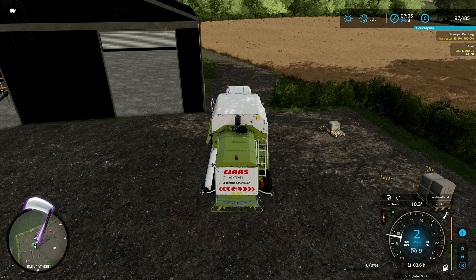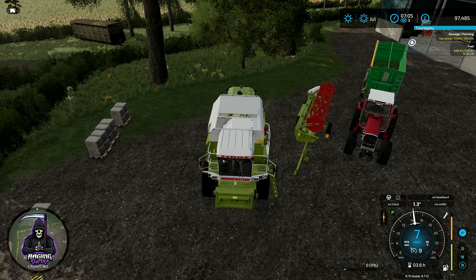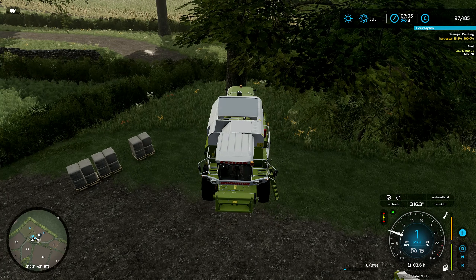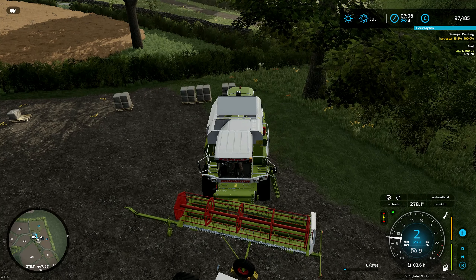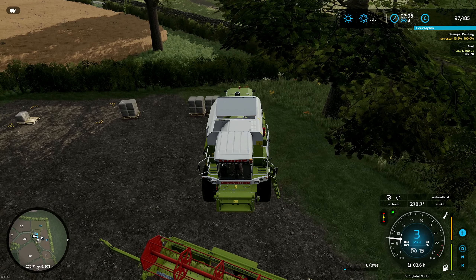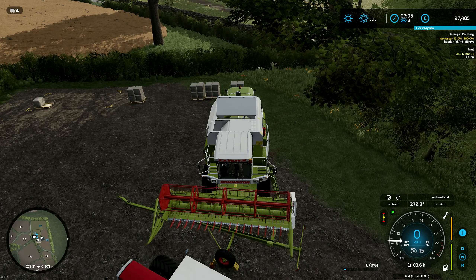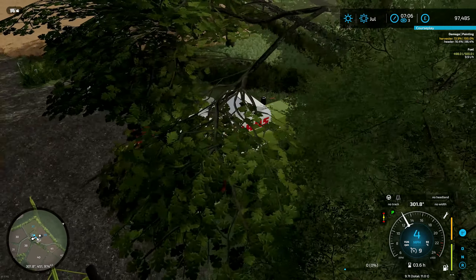Welcome to another episode of Farming Simulator 22 on Somerset Farms. As you can see, we've just moved up all the equipment ready to start the harvesting. I did move it up off screen because we were going to drive up and down the same bit of road twice - I really didn't see the point in recording that. We're going to get the canola field done first today.